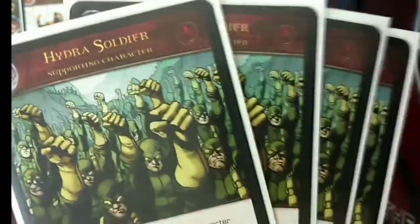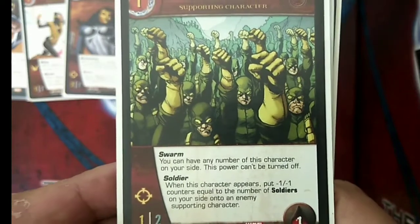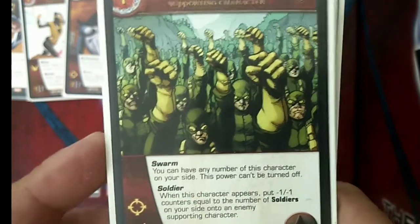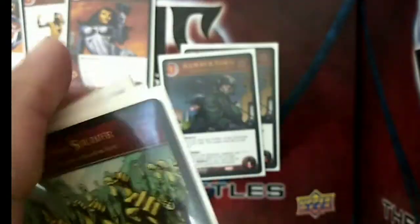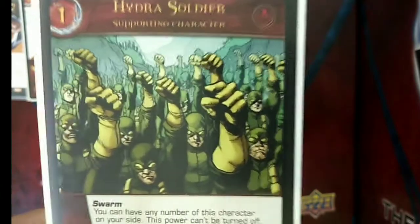We also have 4 copies of Hydra Soldier. Most characters in this deck are 1-drops or 2-drops with Swarm, so you can put many of them into play at the same time. Hydra Soldier is a 1-drop Hydra character with 1 attack, 2 defense, and 1 health. He has Swarm, and as a Soldier, when he appears, you put minus 1/minus 1 counters equal to the number of soldiers on your side onto an enemy supporting character. With this many 1-drops, you can generate XP for Mimic very quickly.